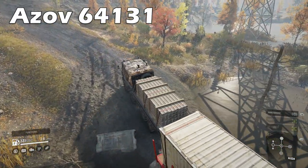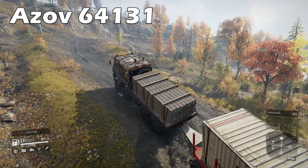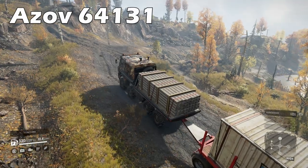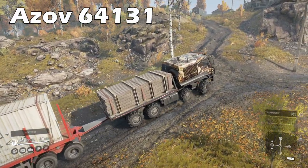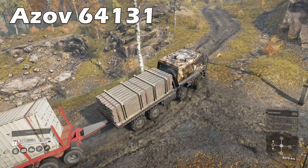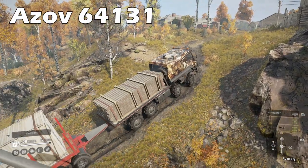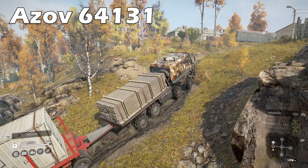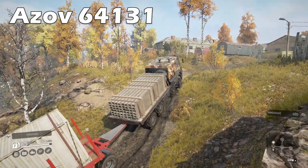Now for some controversy. The Azov 64131 is the best vanilla truck in SnowRunner — there, I said it. Excellent fuel economy, huge power, practically a full fleet of addons, great for low and high saddle loads — an 8x8 powerhouse that is as steady as a rock and useful in every situation, and available at level 2. It may be one of the slowest trucks, but SnowRunner isn't a racing game.